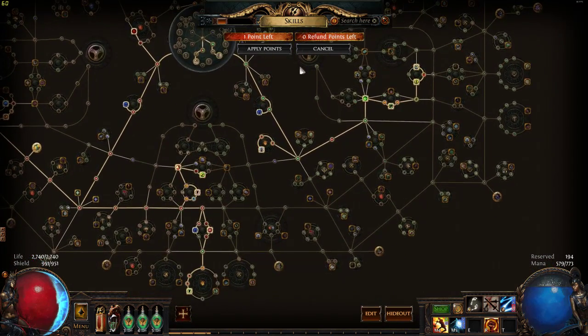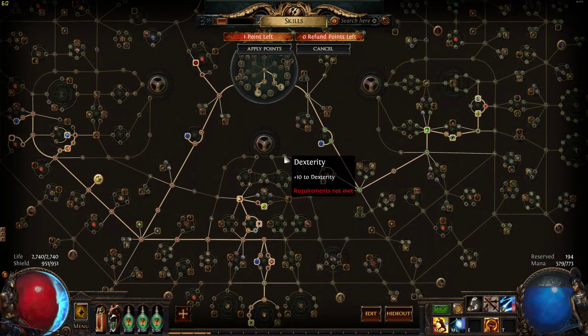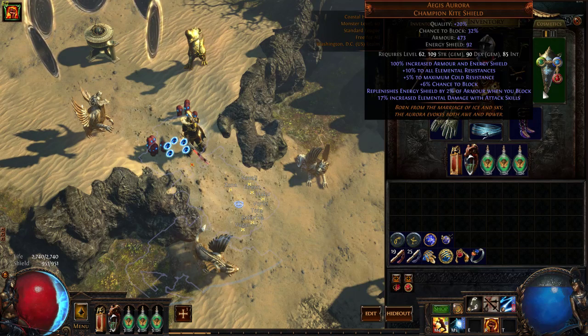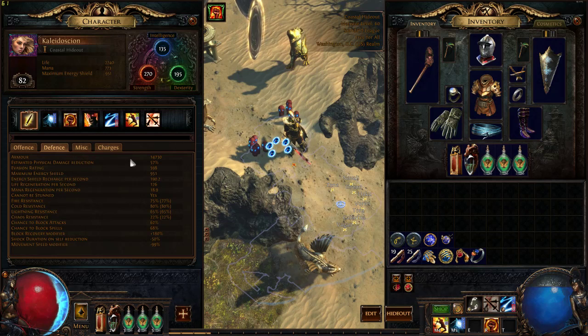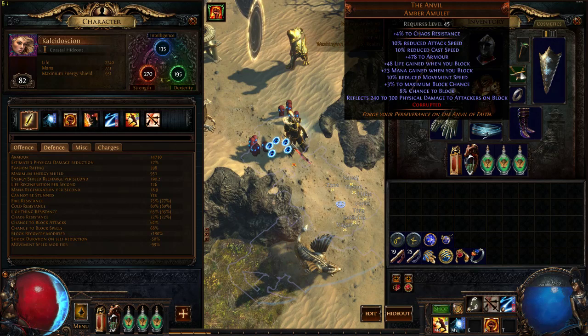No real damage to speak of, except for things like Defiance, where it's going to give me increased melee physical damage on top of the chance to block with shields. We've got the Aegis Aurora as our shield, and it's going to give us energy shield for each time we block. The Brass Dome gives a massive amount of armor, so we've got a total of almost 1500, which gives us about 300 energy shield every time we block — enough to refill our bar in three blocks. With 62% or more block chance, that's pretty good defenses considering I've got garbage life and energy shield, because I can't pony up for good gear.